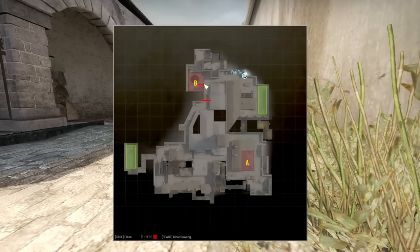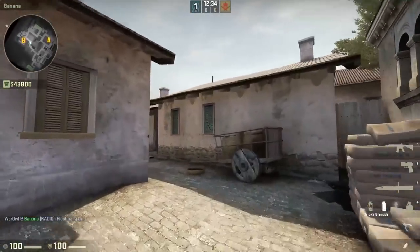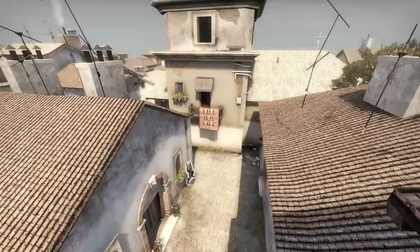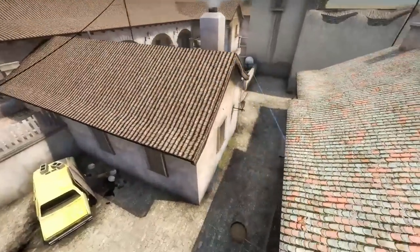Using this setup, it makes sense to keep two players watching B — normally one from inside the site, and another in a position to rotate back to A quickly if the T's start to take A site. This setup is fairly standard and easy to accomplish. Even if you try to take Banana control early on and get pushed back, you can go into this setup from any other setup. If the two players at B don't have any smokes to re-smoke it, the archway player can throw it over the wall.